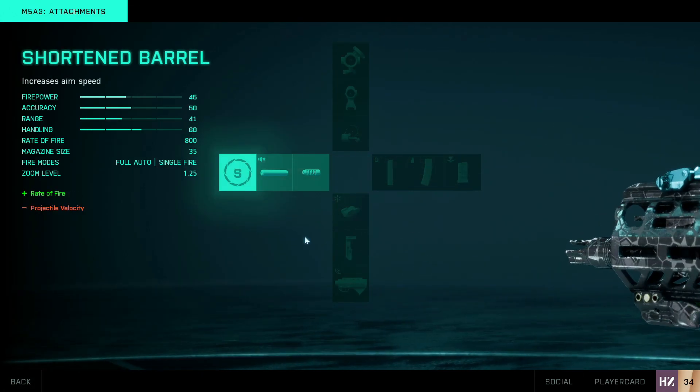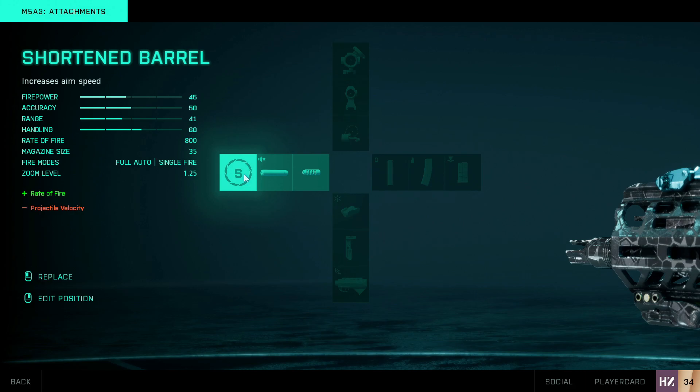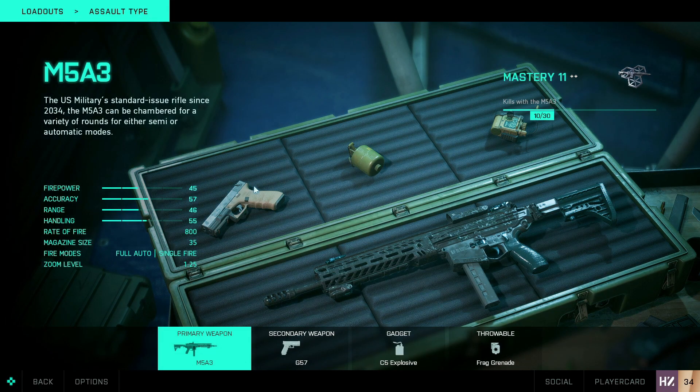For the barrel, my other options are the 6KU suppressor — no minimap spotting while firing, great for entering buildings stealthily — and the shortened barrel, which boosts rate of fire from the current 800 up further. So that is my M5A3 loadout. Those are all the mods I use — I'm only missing a couple of sights and one underbarrel, but once I unlock them, I wouldn't change anything. That's just the M5A3.